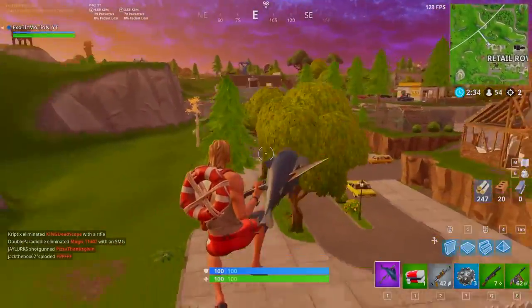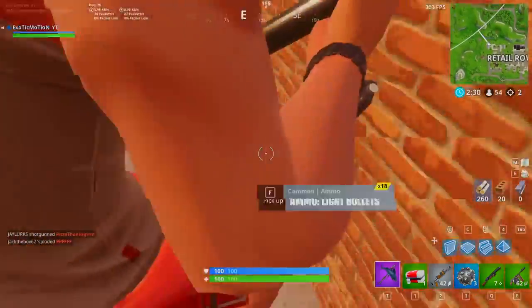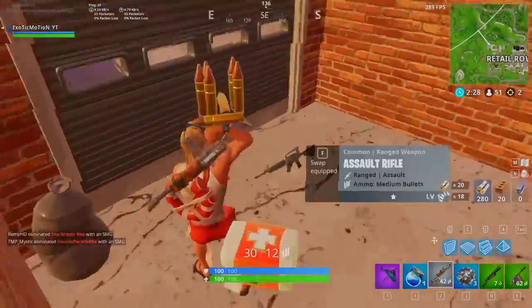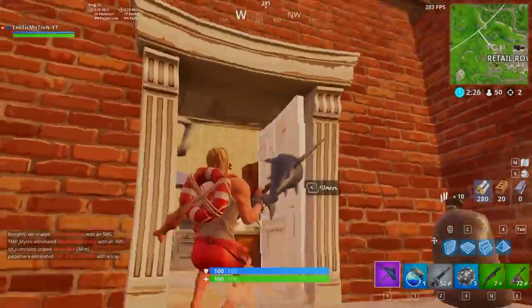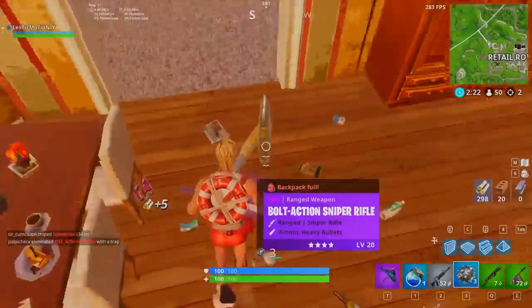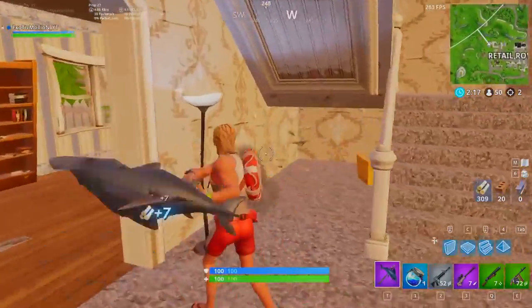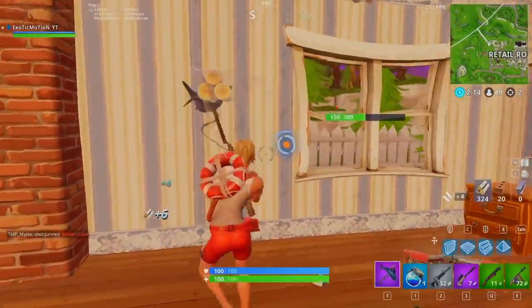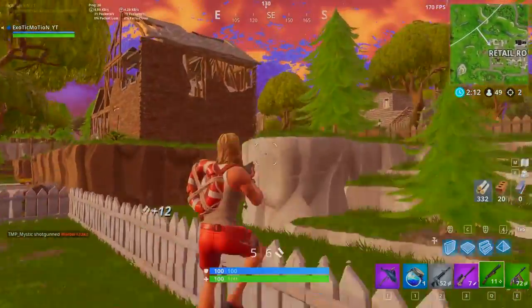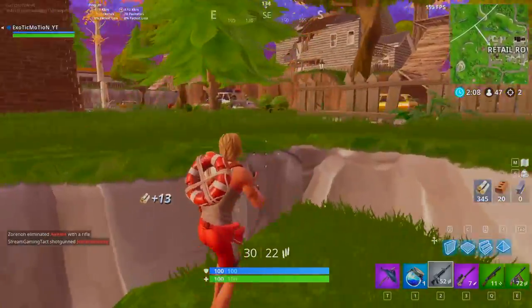We'll grab this chest so we can be looted up — I need a better AR. We got a big pot, so I'll drop the med kit and pick up this AR. No traps — check for traps of course. Oh, we got a purple bolt, we're going to use that for sure. Hitting more furniture as we go; I already have 300 wood, that's insane.